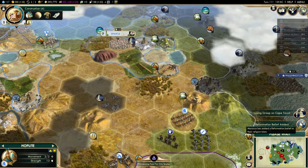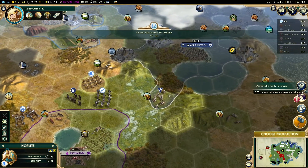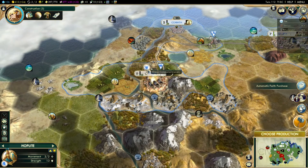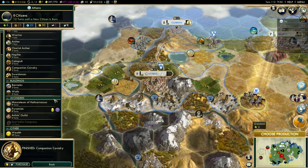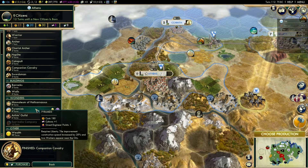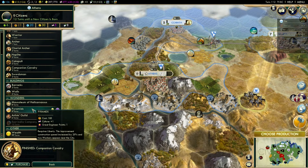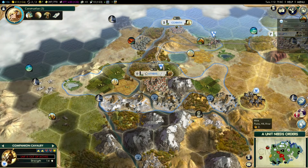A reformation belief has been added to Morocco. We also have our cavalry — cavalry is going to move down here. Athens is going to build a catapult. I'm not too bothered about the Pyramids — don't really want the two free workers right now. The Mausoleum could be good for great people, but we know we are going to war soon so we are going to get the catapult first.